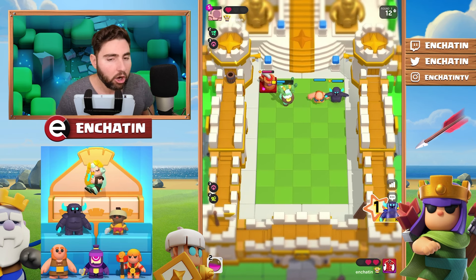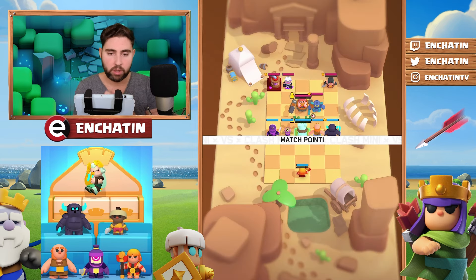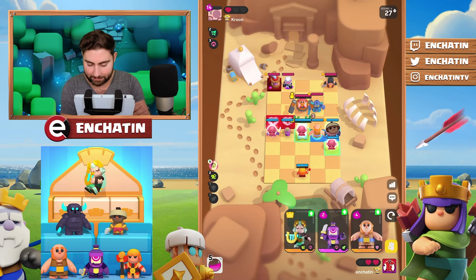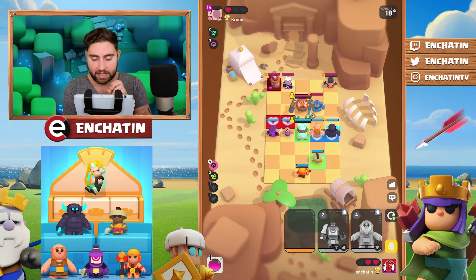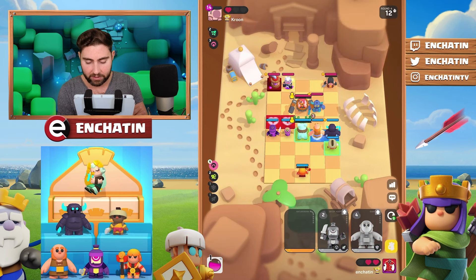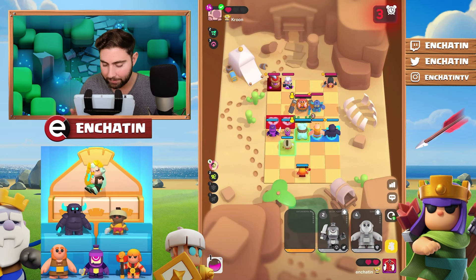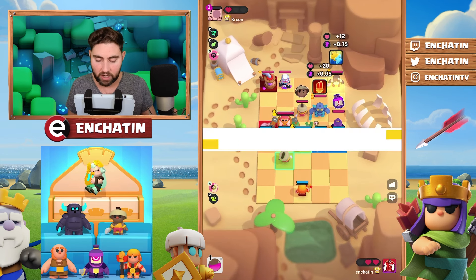We are going to win round number three. All right, round number four — there are two things I want to do here. The first thing is I want to juice up my minis as far as damage is concerned, but I could also go with plus one attack damage and plus 15 attack speed. The reason I'm going to do this is because I care about healing my minis as fast as possible. We are also going to put down our Apprentice Monk right here, just in case he tries to do something crazy with a Hog Rider on this tile.